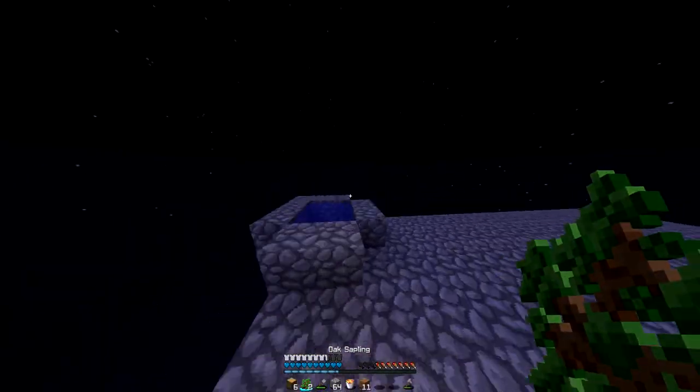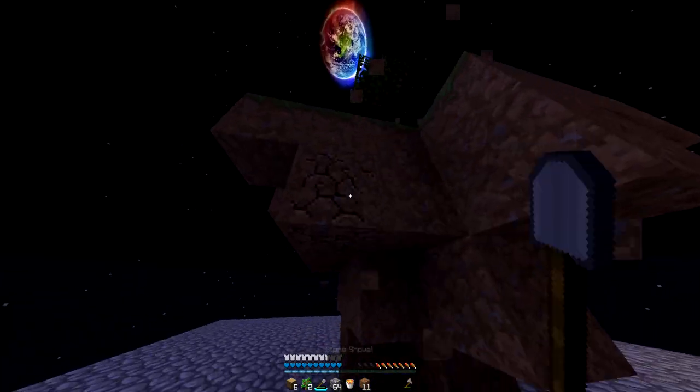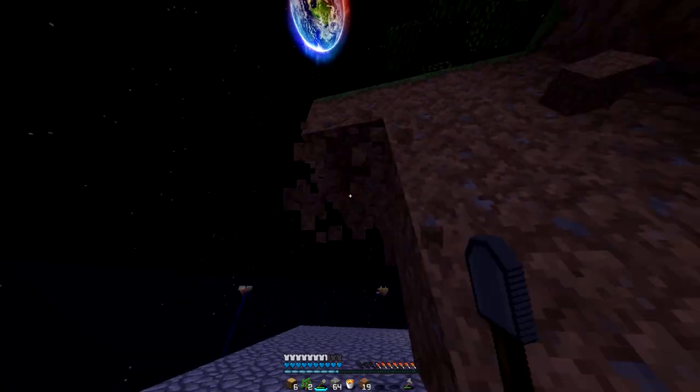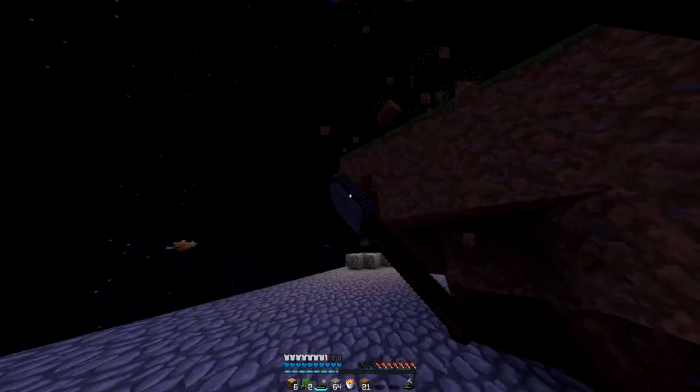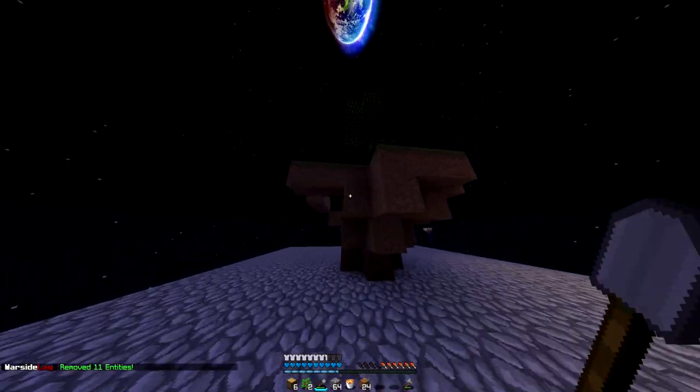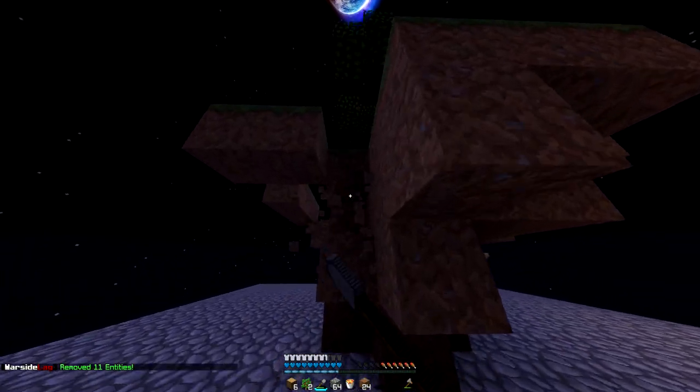Okay, so I did this really, really fast — which is why this isn't cleared yet. We got everything we need and now we have ourselves back to the cobblestone generator that we had before. We got ourselves an infinite water source over here, and hopefully we don't get raided.